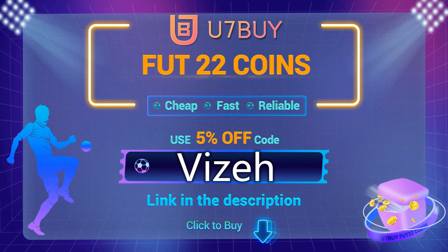For the cheapest and most reliable coins on the market, go down to USERMbuy.com. Link is down below in the description, and make sure to use code VISA at checkout for 5% off.